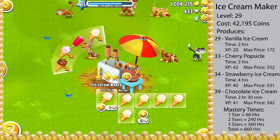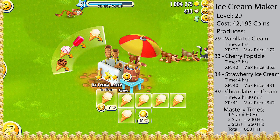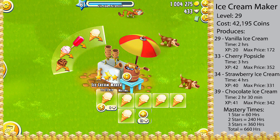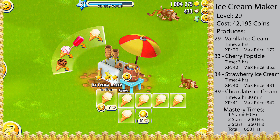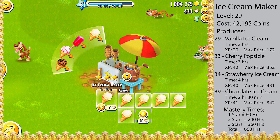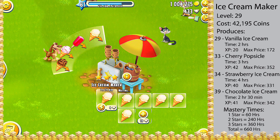As for how many slots you need to unlock for this machine, I would say 4 or possibly 5. If you are producing chocolate ice cream, you will need at least 4 slots to keep the machine running all night. It is possible to keep this machine running at all times with only 2 or 3 slots if you are producing strawberry ice cream, but since chocolate ice cream is a better item to produce, that is the reason I say you need 4 or 5 slots. Also, with 4 or 5 slots unlocked, you can keep this machine running at all times, meaning you will get your mastery quicker.